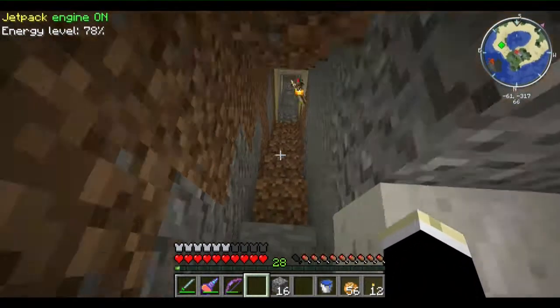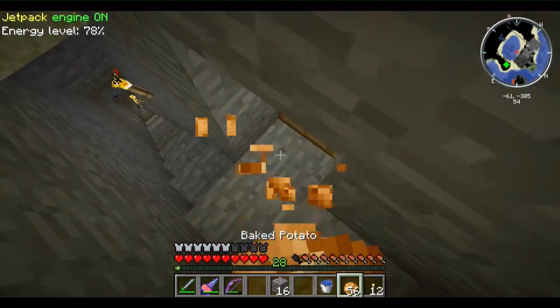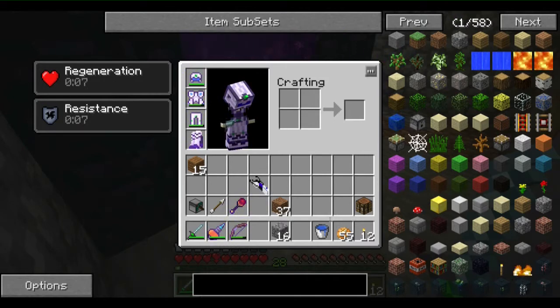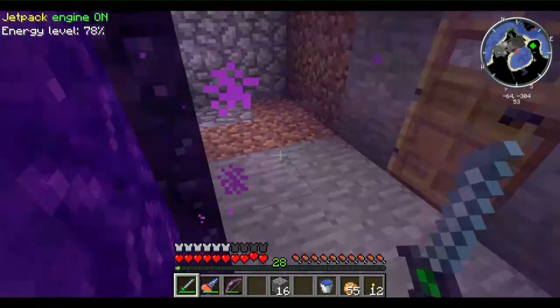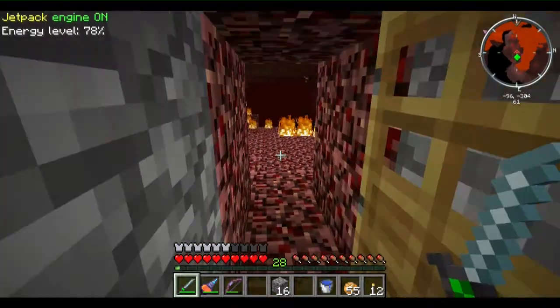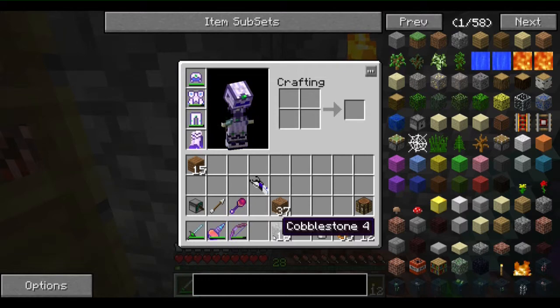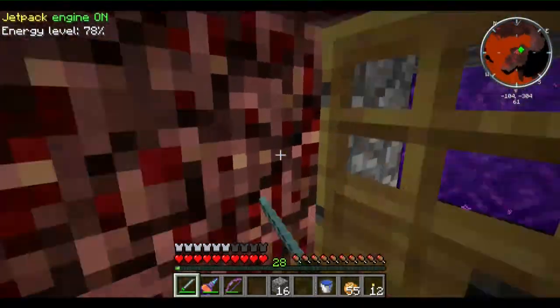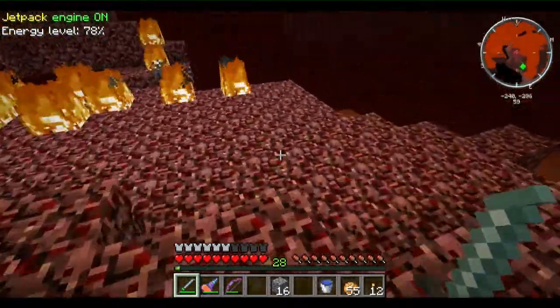Let's get to the nether - hopefully we won't crash but I know we will. Actually, I'm going to set this to peaceful right now. Difficulty zero. All right, let's hope this works - hopefully they'll all go away. Good, yeah it worked. So that's what I've got to do. Now I'll set it back to hardcore - difficulty three. I always play on hardcore.